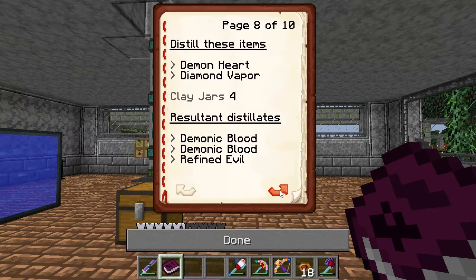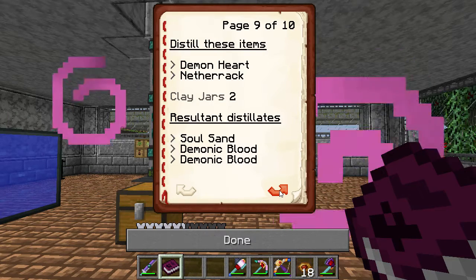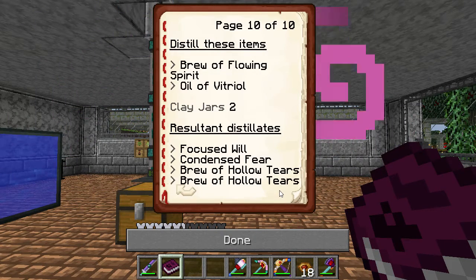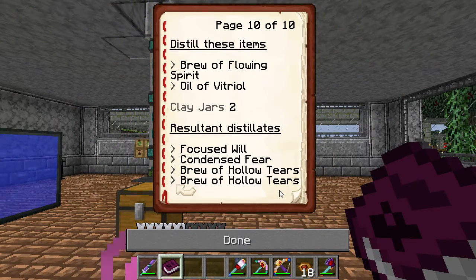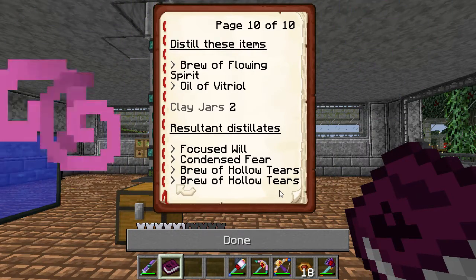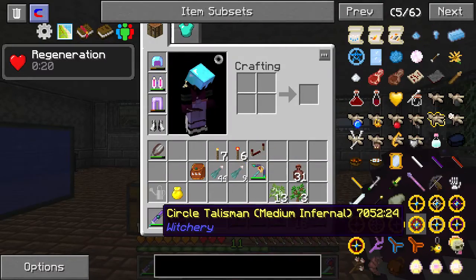Demonic Blood — Soul Sand and Demonic Blood. Focused Will. Condenser of Fear. Brew of Hollow Tears. There's a lot of that.